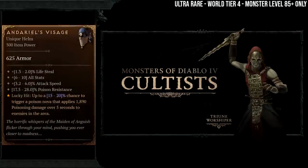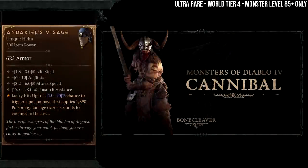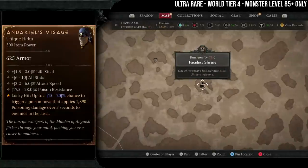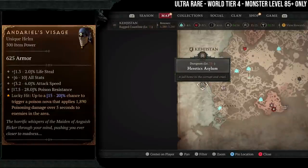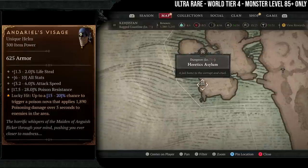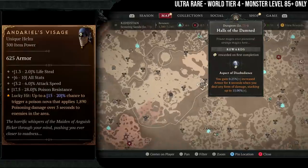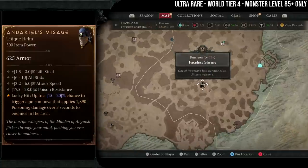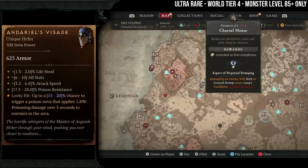Next up is Esu's Visage — this drops from Khazra and cannibals. Khazra dungeons are Faceless Shrine, Heretic's Asylum, and Halls of the Damned. Cannibal dungeons are Pellet Delve, Carnal House, and Faceless Shrine.